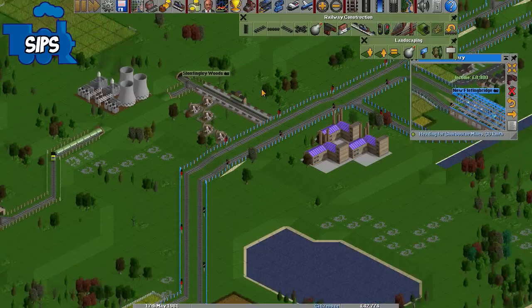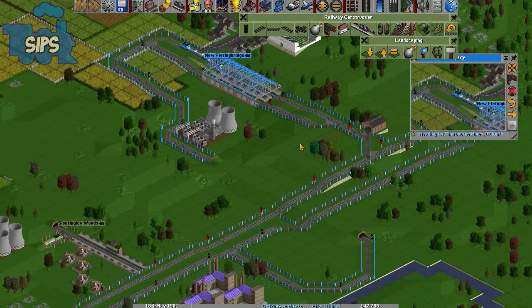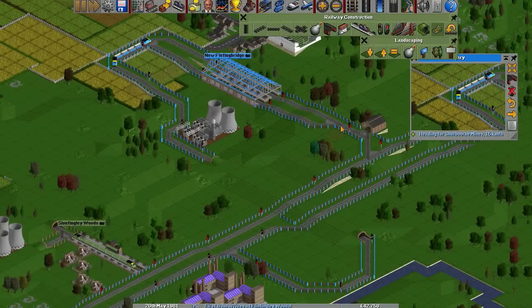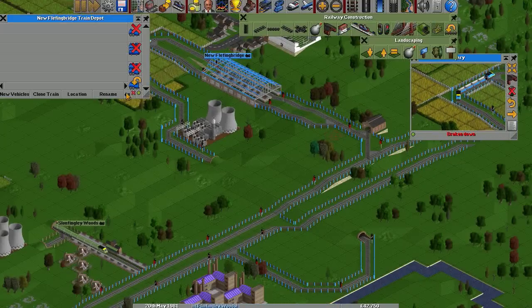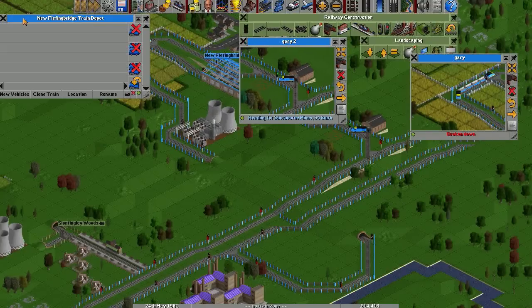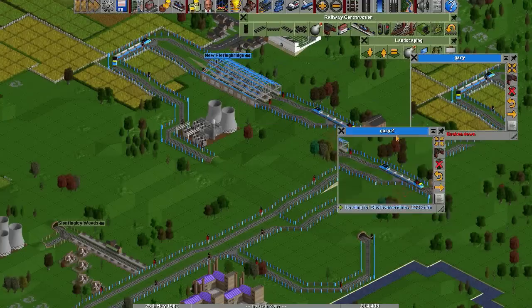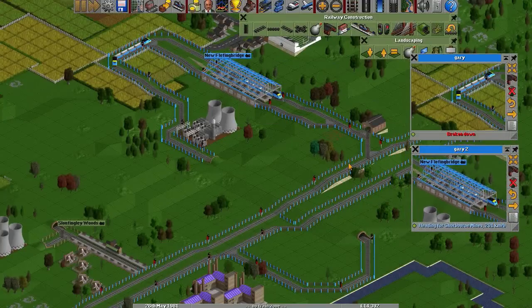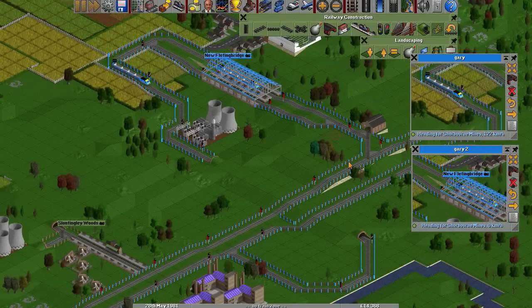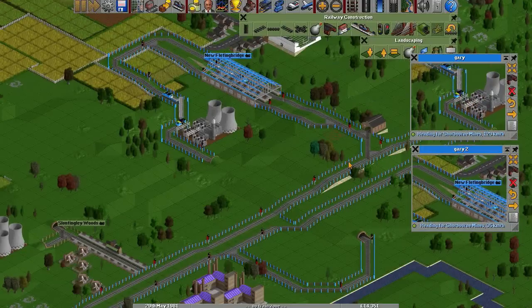There's a lot of coal coming out of Shoreburn Mines right now, it's great. I'm using Floss trains — the diesel ones, they look good. I'm gonna buy another Floss. I cloned Gary and it made Gary 2 — it actually just named the train Gary 2, which is exactly what you wanted. I just go for the most expensive one because I figure that's always the best.